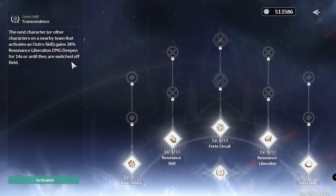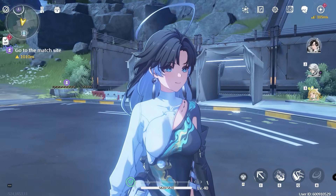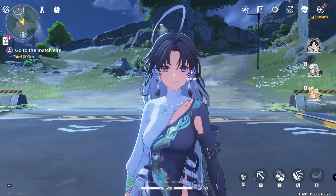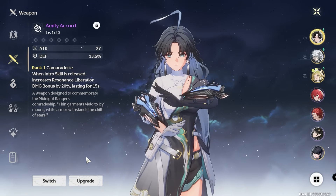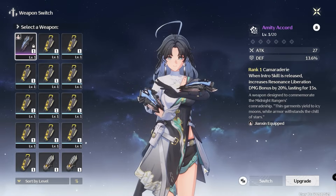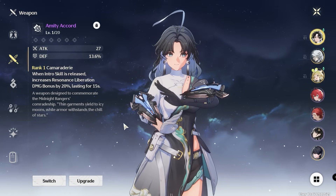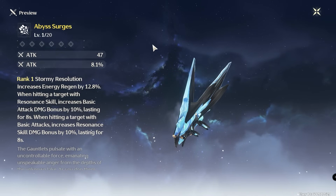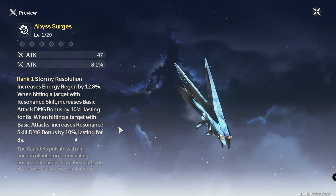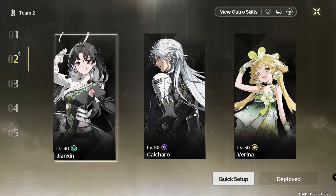One of the best things about Jianxin is her buff — she can buff your ultimate for 38% more damage when you switch to another character via the Outro Skill. That makes her a very good support. For weapons, the four-star Mercato is currently the best four-star weapon for her, restoring considerable energy and giving 51% energy regen at max level. The five-star Abyss Surges from the standard banner is also good on her, but mostly increases damage, so the four-star at R5 will probably be better.